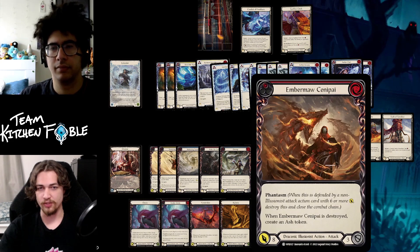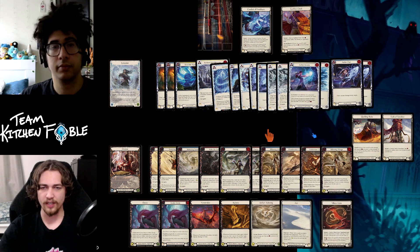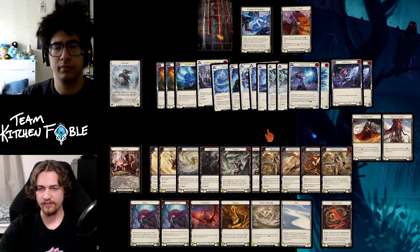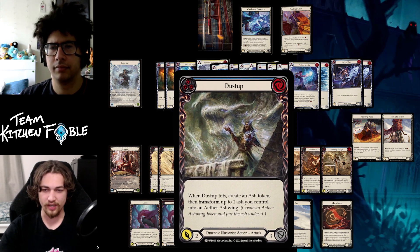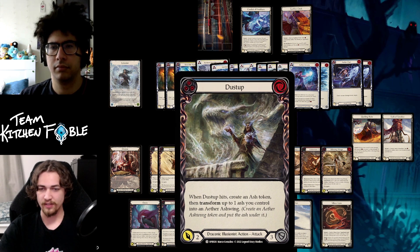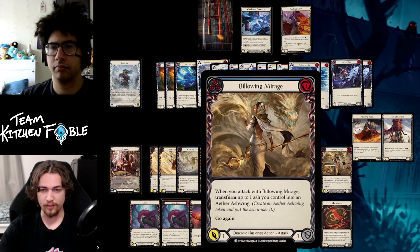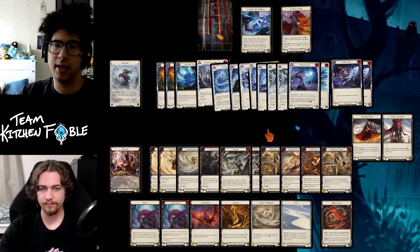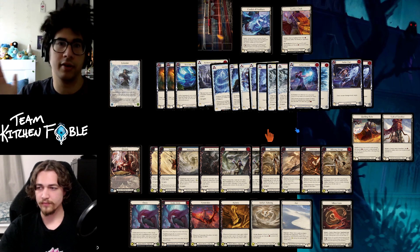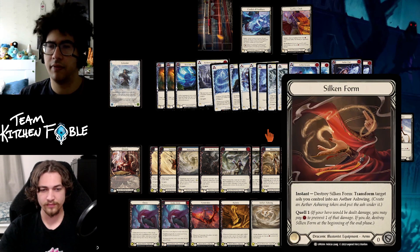If you're looking at your Dromai pool and don't have enough cards that create ash tokens and Ashwings, you might want to look at other heroes. Unless maybe you have a good amount of big phantasm attacks with go again or cards like Sweeping Blow. Looking at this pool specifically — only two Sweeping Blows, one Rake the Embers, Dust Up which creates an ash only if it hits, and the red Dust Up has a nice four breakpoint but no go again.